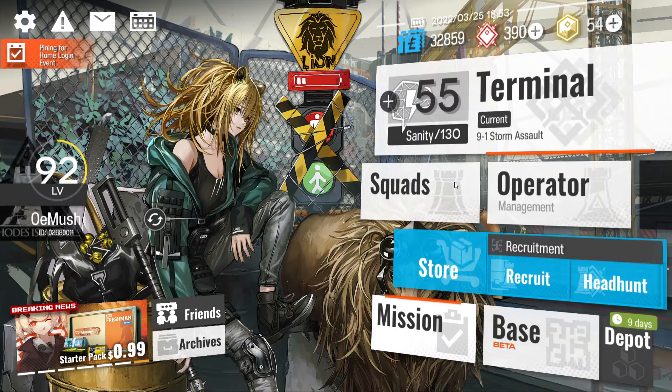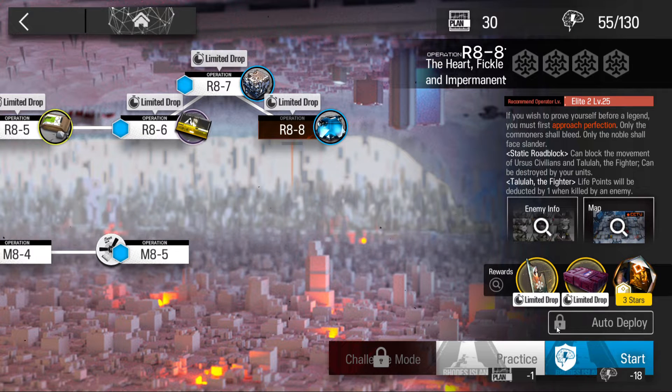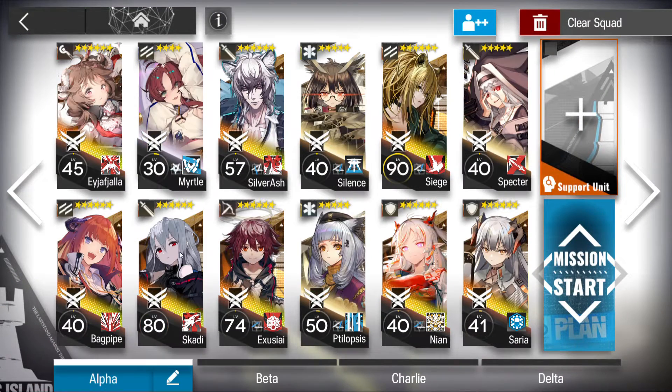To bring a squad into battle, click on a story mission or any level practice, and it brings up the first squad or the squad you previously selected. Just click the squad and you can start the mission with it.